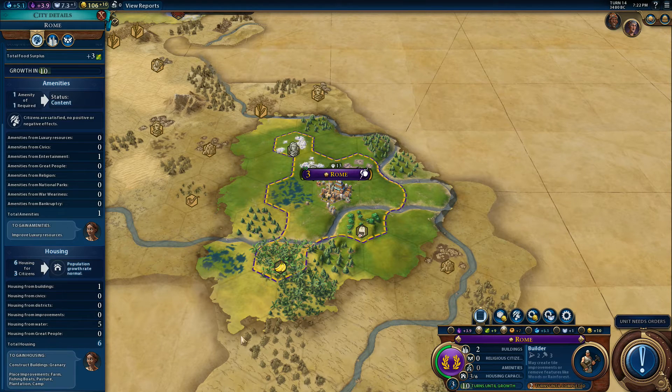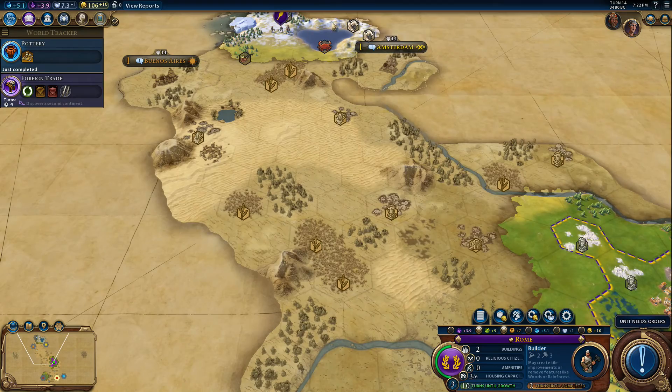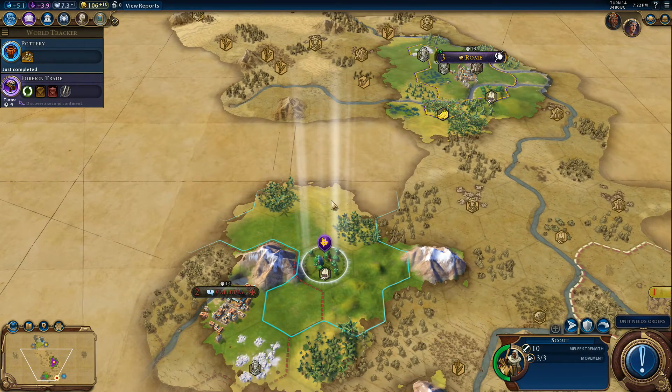Housing - you need housing to expand into at the moment. We've got three population and six housing, so we can only get up to six population in this city for the time being before we start getting penalties to growth. You don't want people living in squalor. We might be in the ancient era but we're no savages like these barbarians - I bet they don't have houses in their barbarian camps.